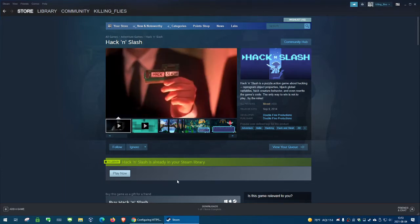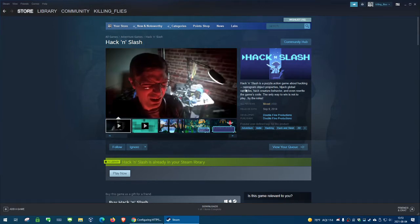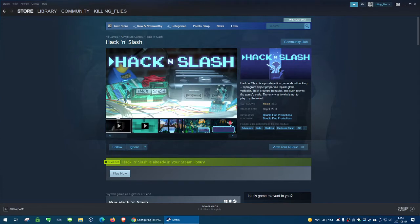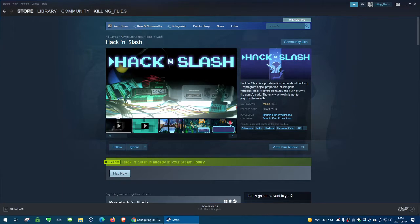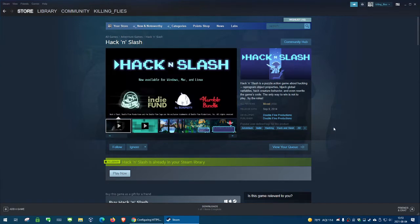Hack and Slash is a puzzle action game about hacking. You reprogram objects' properties, hijack variables, hack creature behavior, and even rewrite the game's code. The only way to win is not to play by the rules. This is developed and published by Double Fine Productions.